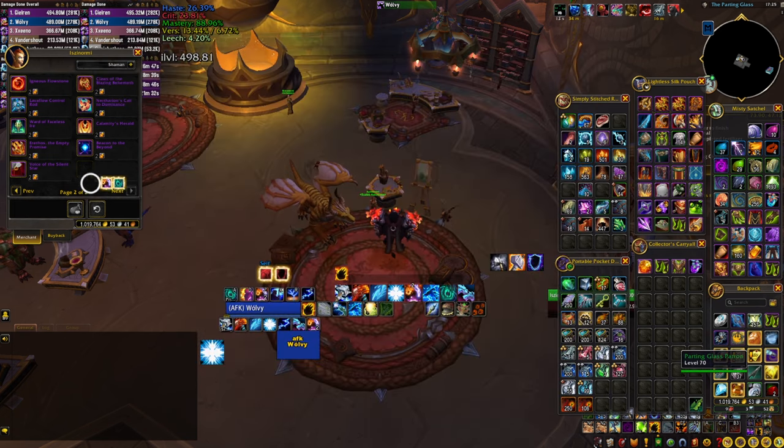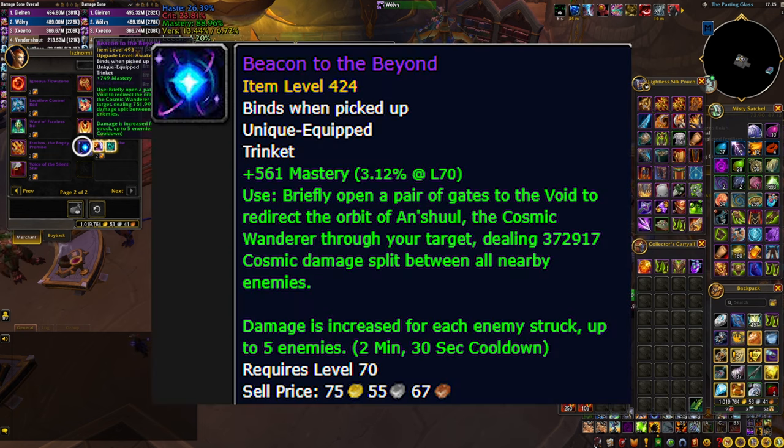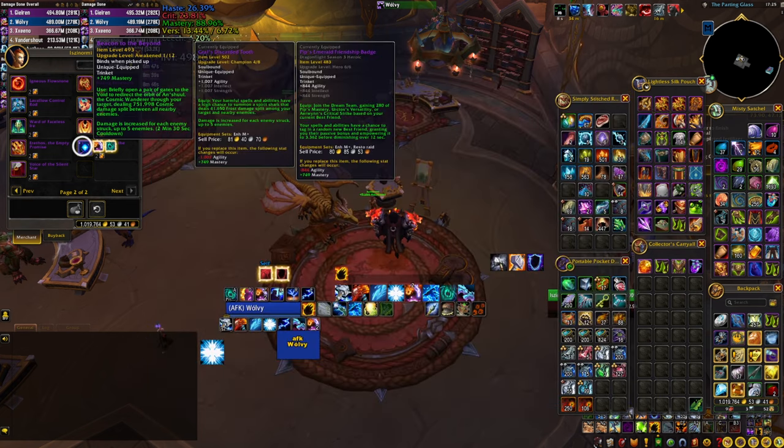We should also mention the Beacon of the Beyond, another trinket with a use effect that does significant amounts of damage and scales amazingly with some classes. If you're playing DPS, definitely check these out along with the other DPS trinkets, as it's quite possible some might be outperforming the stat sticks mentioned at the beginning of the video.